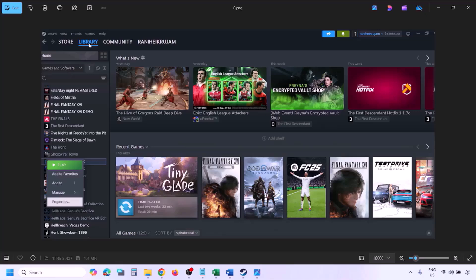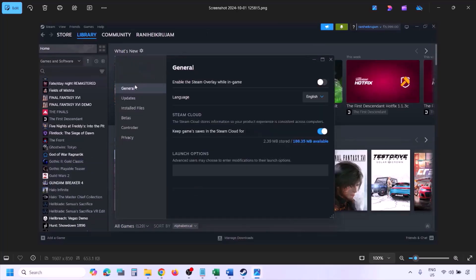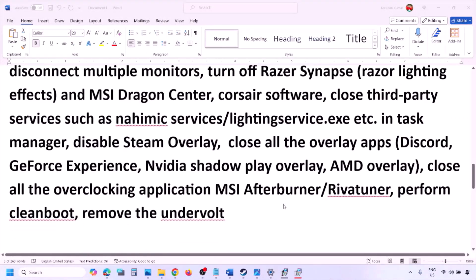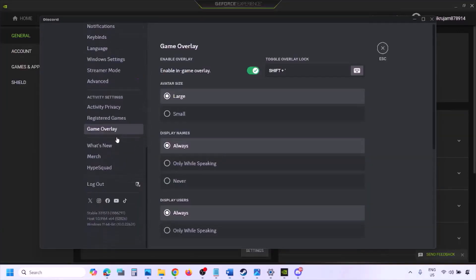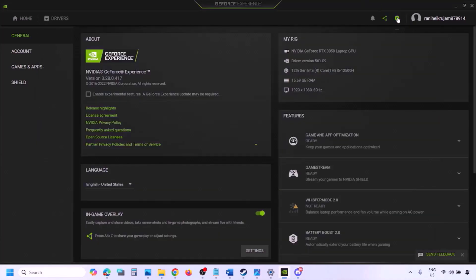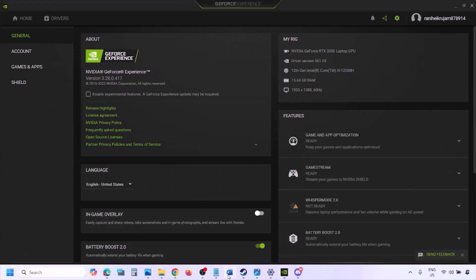Disable Steam overlay: go to Steam, Library, right-click the game, select Properties, go to the General tab, and turn off 'Enable the Steam Overlay While in Game.' If you have Discord running, go to Discord Settings, then Game Overlay, and turn off 'Enable In-Game Overlay.' If you are using GeForce Experience, click the Settings icon and turn off In-Game Overlay.